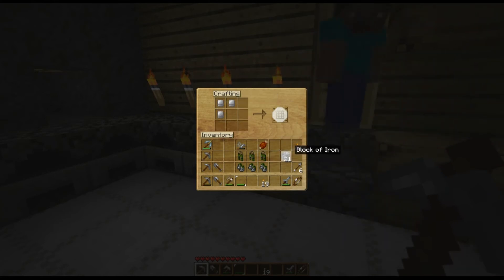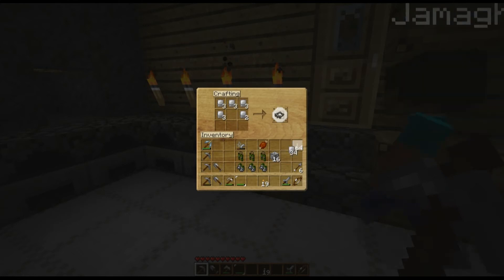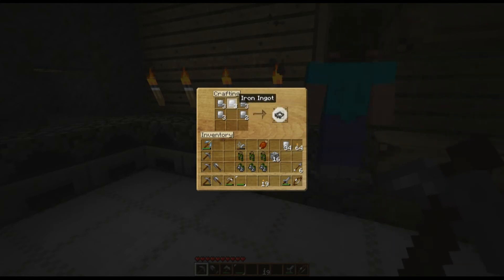Next are helmets. Look, we're already out of iron ingots — this is why I told you guys you need a lot to do it, especially since I'm doing quantities of three. Iron helmets are shaped like a helmet, and you get three of them.